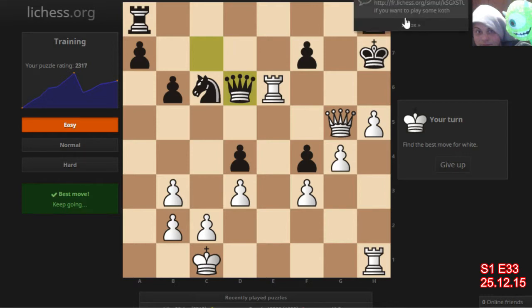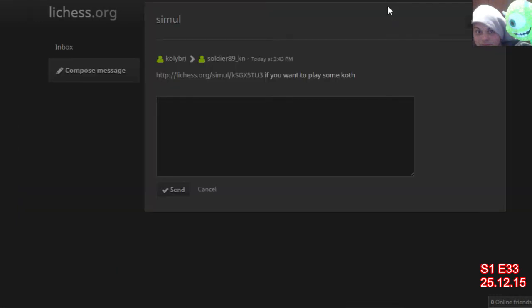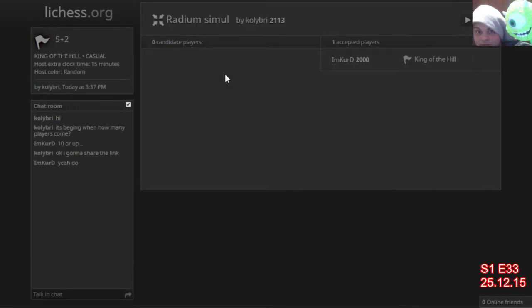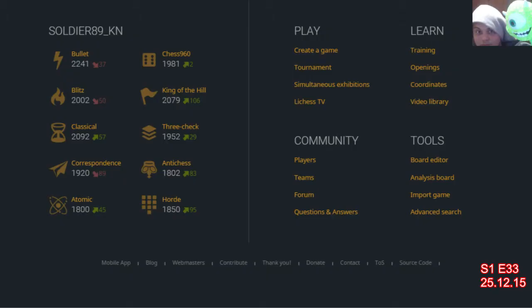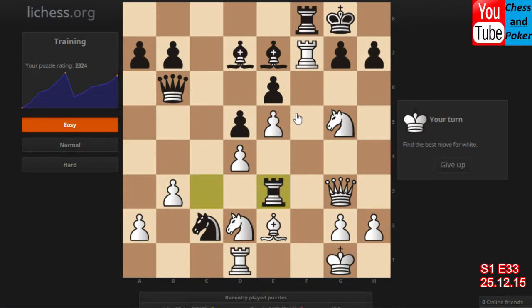There's a message from Colibri simul. Let's just finish this one — queen h6 goes there, I can just take the queen, and then mate him. Colibri is asking if I want to play some casual King of the Hill simul — go play there. I'm in a mood for puzzles today, so I'm not going to play that 5+2 time control. Training on this puzzle now.